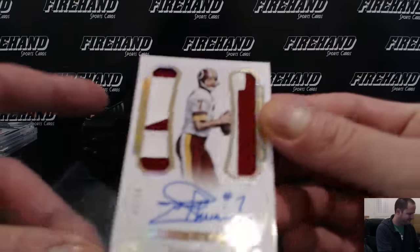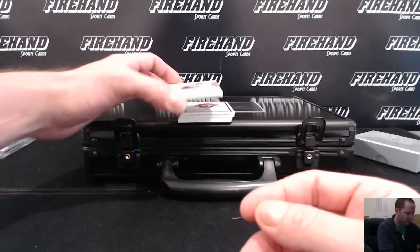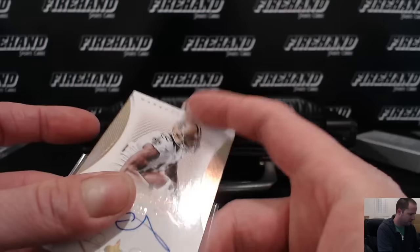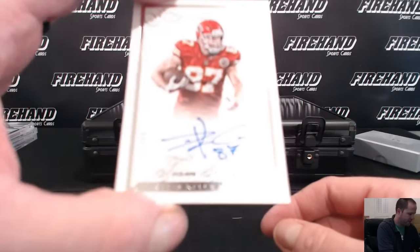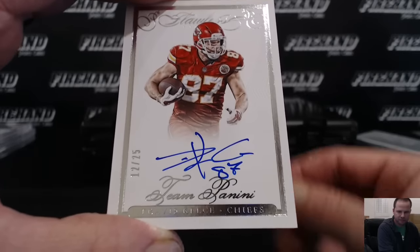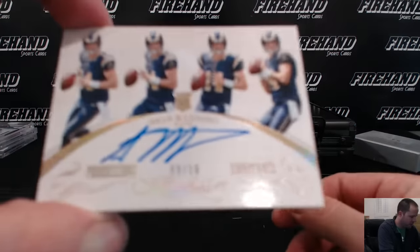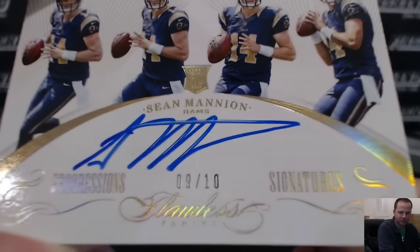Next up, one of our combos — going to Richcoe with Browns and Saints: Marcus Colston, 2 out of 10. Another combo hit right here, one of one with the Chiefs and Texans combo — Travis Kelce, Team Panini to 25. Progression 10 again, our second progression: Sean Mannion for the Rams, 9 of 10 — come on Mannion, there he is.